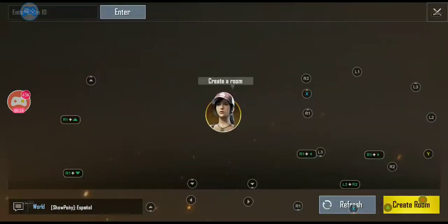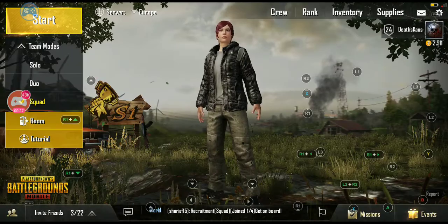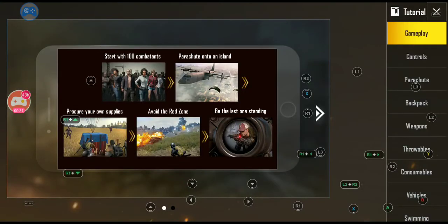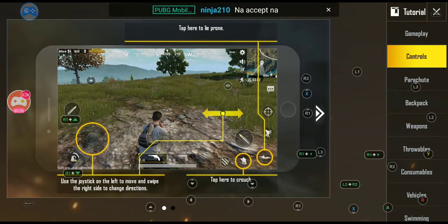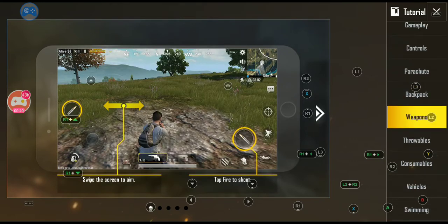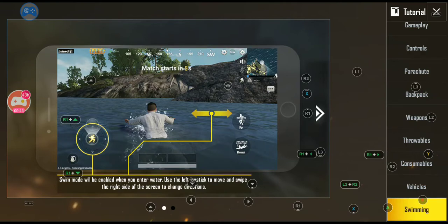The room button will allow you to create a room or join a room with your friends. Your tutorial button shows you the basics of how to play the game, broken down on the right-hand side by menu: gameplay controls, parachute, backpack, weapons, throwable, consumable, vehicles, and swimming. This just tells you which buttons you're going to use.